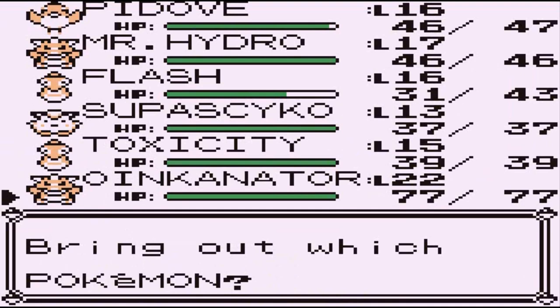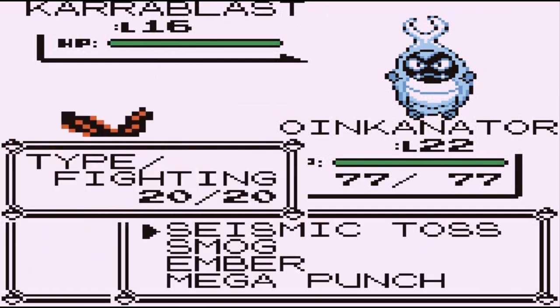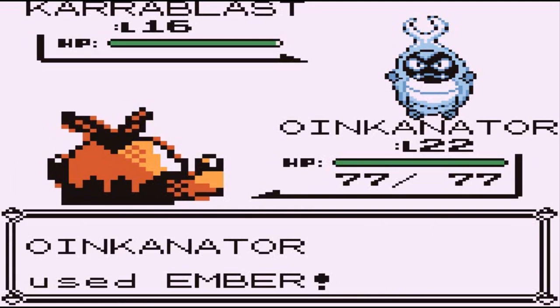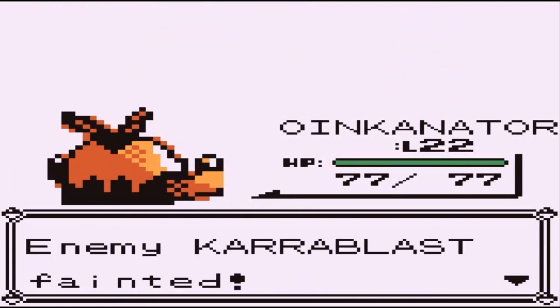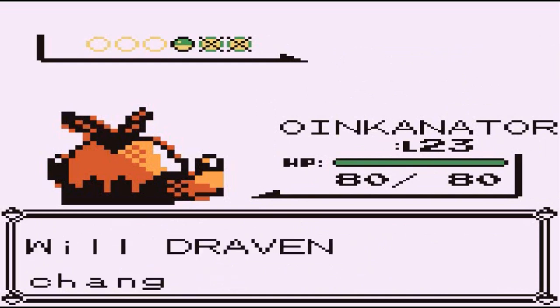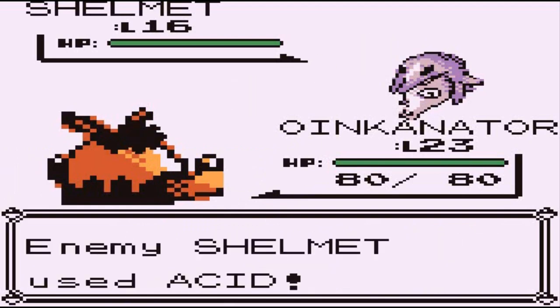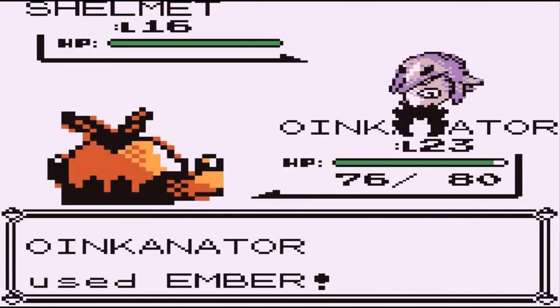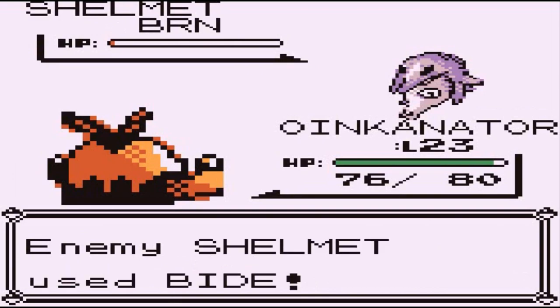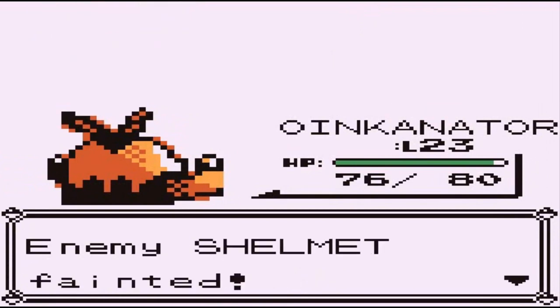He's going to come out with a Carablast, so let's go with Oinkinator. If you guys do not remember — Carablast and Shelmet, if those two Pokemon are actually involved in a trade, their reaction is an evolution. So keep an eye out for that. He's coming out with a Shelmet, so let's continue on with an Ember attack. But we miss, and here comes Acid. Ember attack does the trick and nearly beats this guy. But look at that — it gets burnt and dies by its burn.